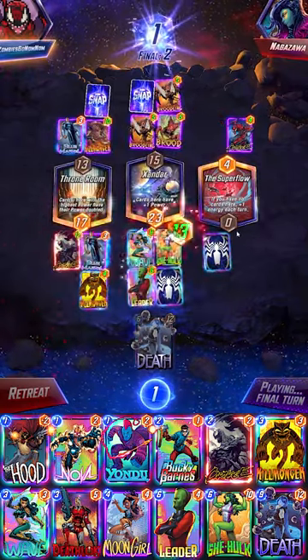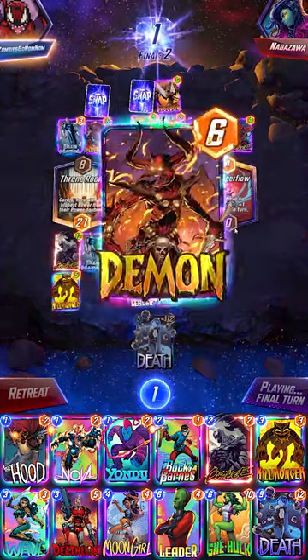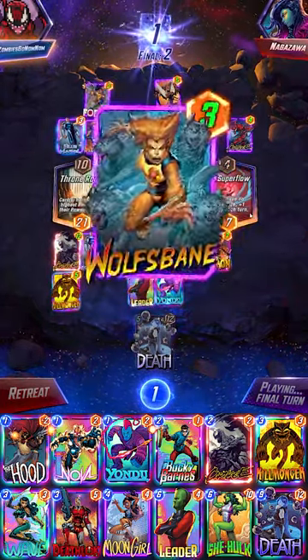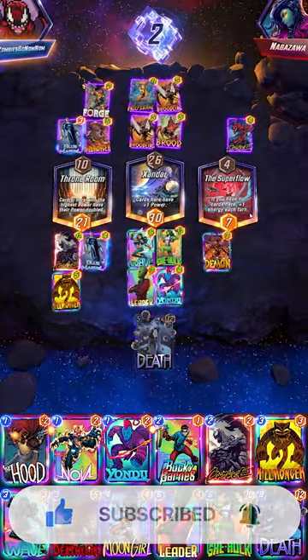Close it out here, so we're just going to go for Nova, nuke the Nova for some additional stat gain, and then have some one-drops in Yondu and our Demon to close out the game. It does it!